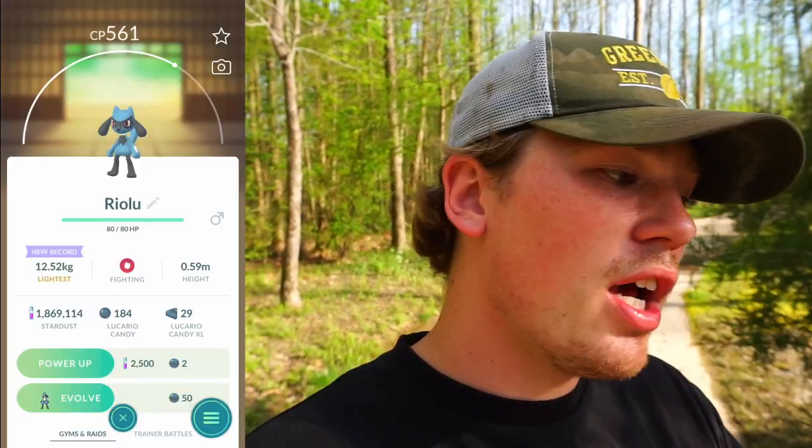Nine more 2km egg hatches — maybe we'll get lucky with a shiny. First: Pichu with a crown! Second: Munchlax, not shiny. Third: Eevee, not shiny. Fourth: another Munchlax, not shiny. Fifth: Riolu — really good hatch so far. Sixth: Azurill. Seventh: another Azurill. Eighth: Togepi. Last: Pichu with a crown. No shinies. IV check: Riolu is a 96 — can't really complain. Everything else: decent, bad, bad, garbage, awful, terrible.